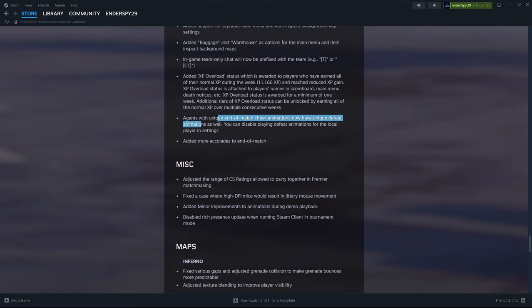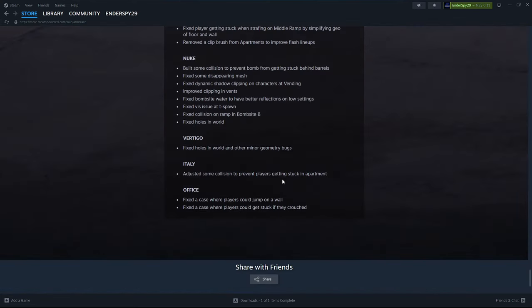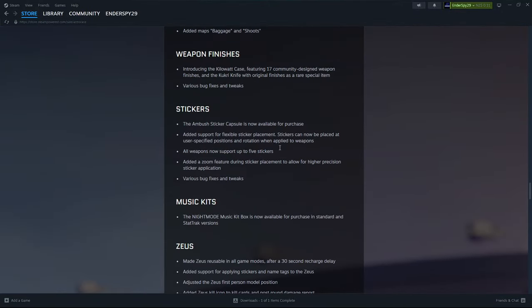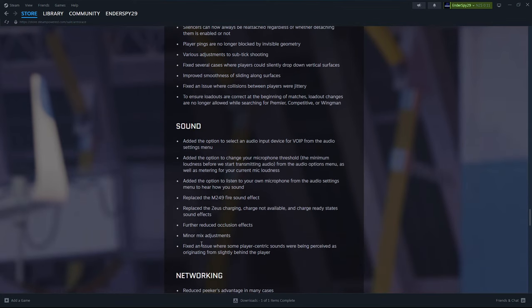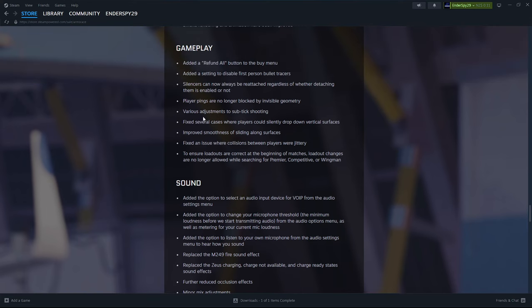They've changed some agents — the agent thing, awesome. CS ratings — they're working on that. I think Premiere is still kind of lacking. Minor improvements to animations during demo playback — very nice. They also fixed a bunch of stuff on maps, like clipping on walls. And they fixed silent drops — there were some silent drops in existence and they fixed them.